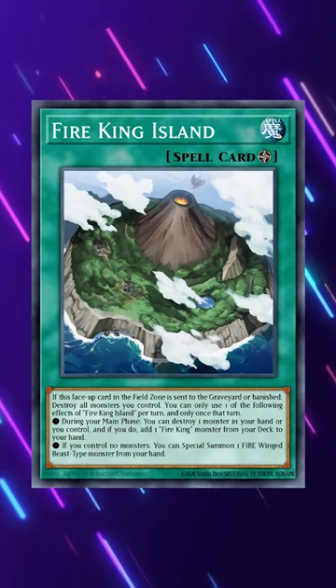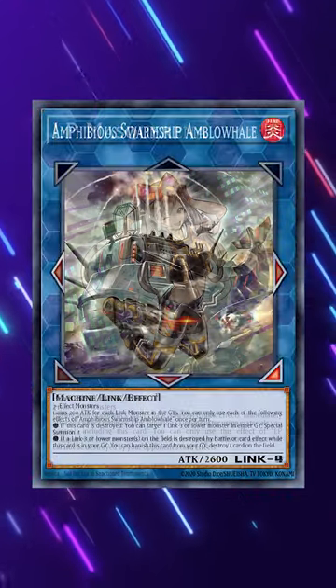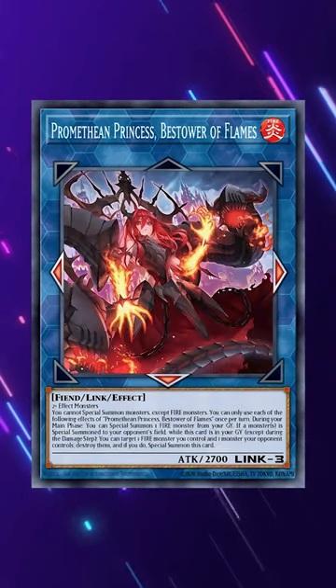The endboard usually has a copy of Fire King Island and Sanctuary, as well as Snake Eye's Flamber Dragon, IP Mascarena, and Amphibious Swarm Ship Amble Whale with a Promethean Princess in the graveyard.